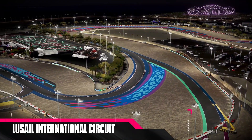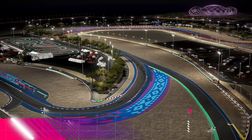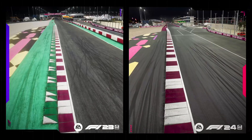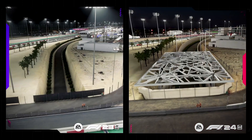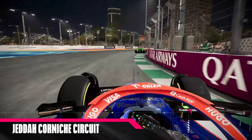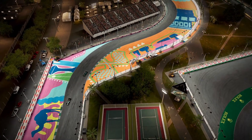It's still my favorite track, but now it's even better. The Lusail International Circuit in Qatar has been given a visual overhaul to bring it in line with the changes made to the official track in 2023. Updated curbs, safety barriers and paddock buildings bring F1 24 closer to reality than ever before. Saudi Arabia's Jeddah Corniche Circuit now looks better than ever, receiving upgraded circuit infrastructure and trackside artwork.